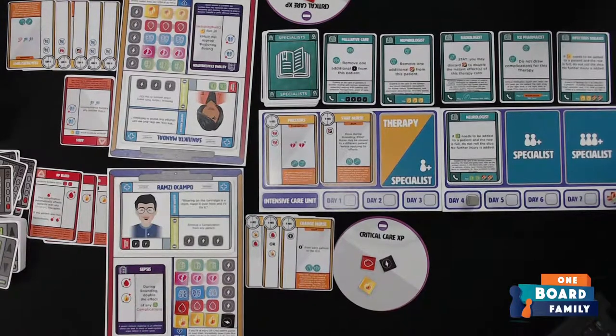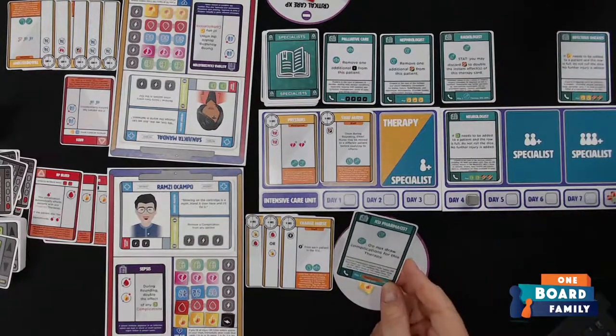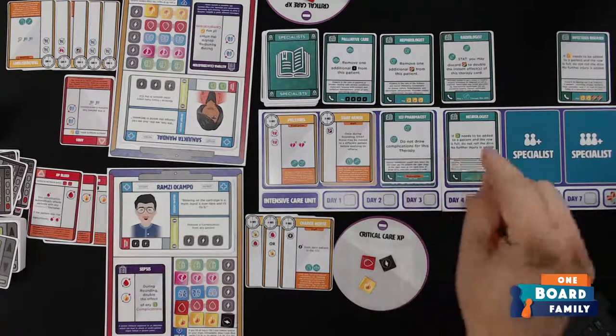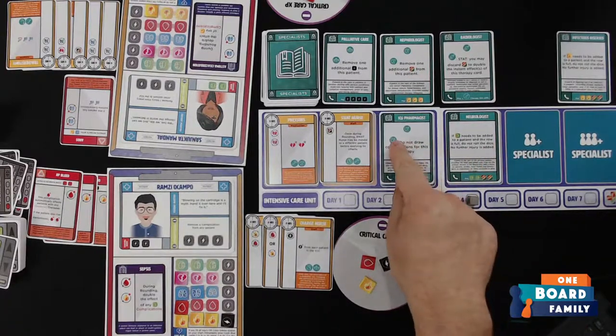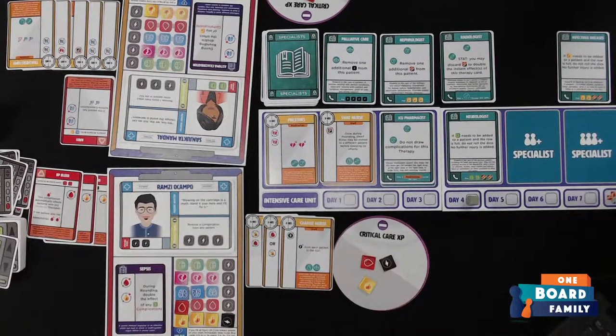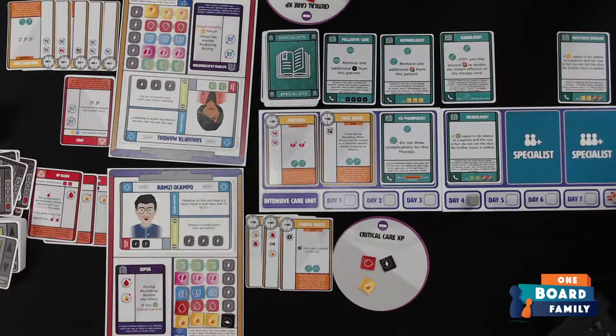I also play a card for Ramsey to remove a blood token. Aaron played a medication and I played a medication, so we can recruit the ICU pharmacist specialist. The ICU pharmacist ability: 'Do not draw complications for therapy with this icon.' That's very helpful. We spend the required experience to recruit the ICU pharmacist. We're now on day five with two specialists — pharmacist and neurologist.